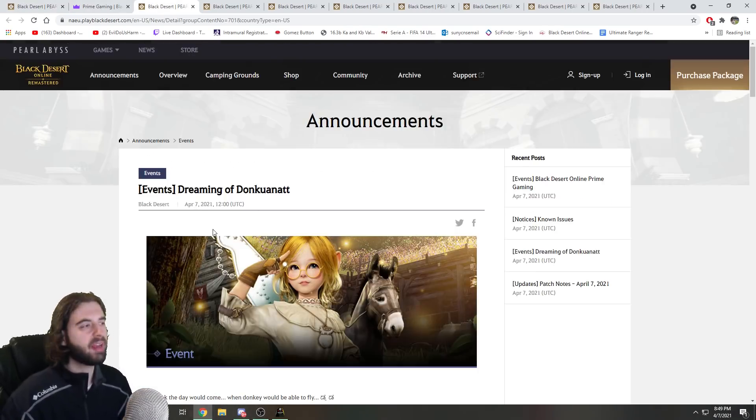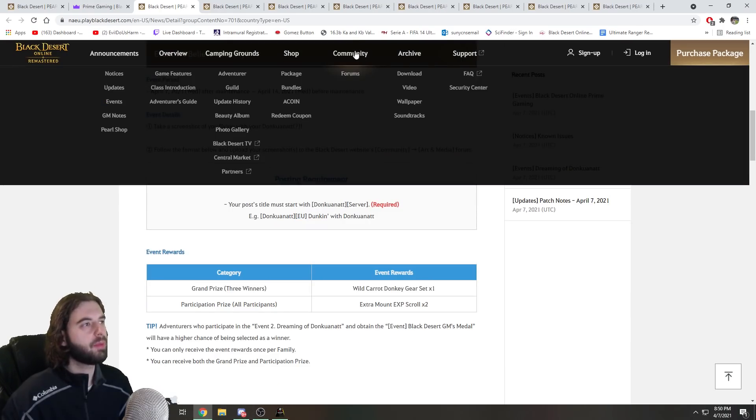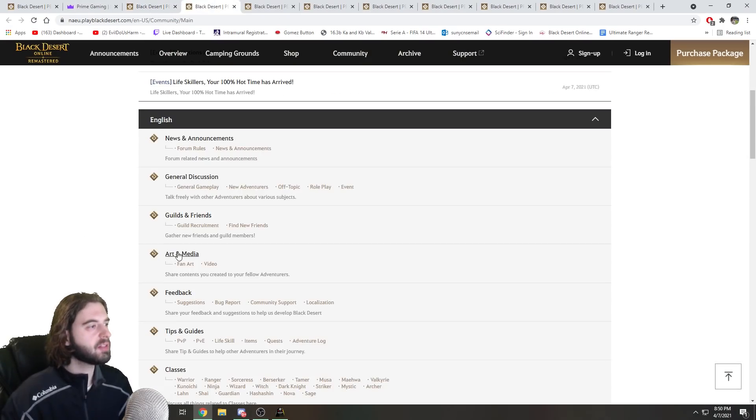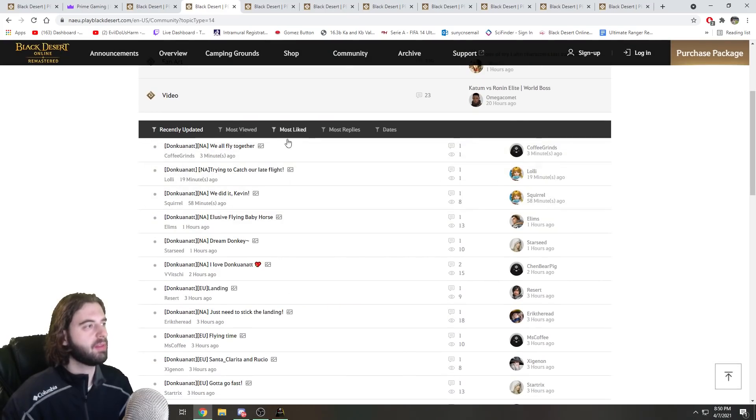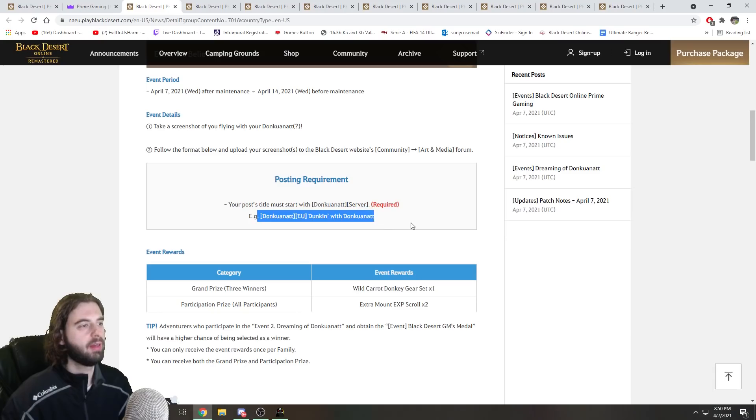Next up are more shy events, which I can't do anything about because I don't have a shy. The TLDR: take a picture with your shy flying on the donkey, post it on this forum topic post in the community forum section under art and media, in the Donkana app. Follow the format listed on the page — pretty straightforward.